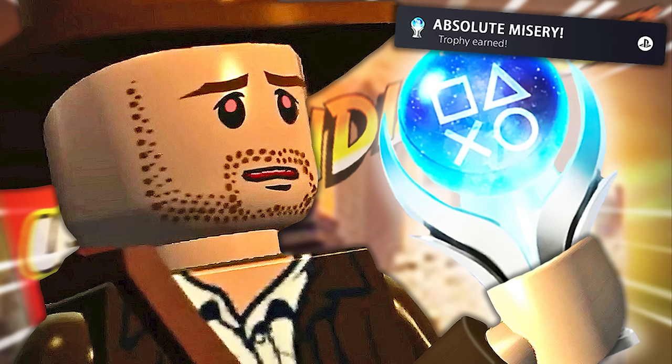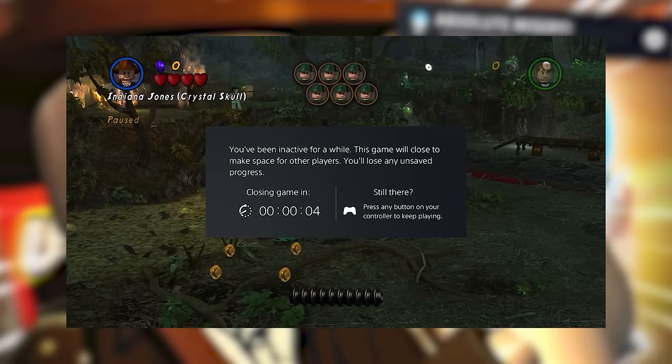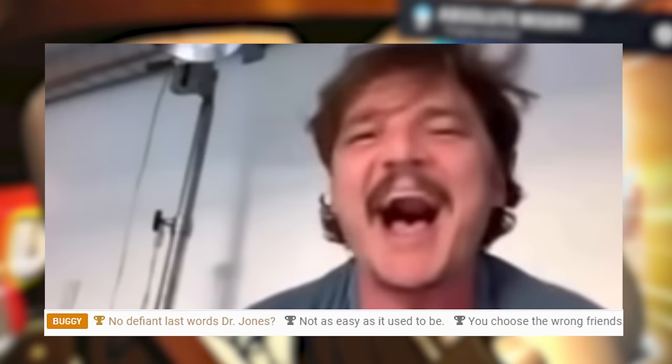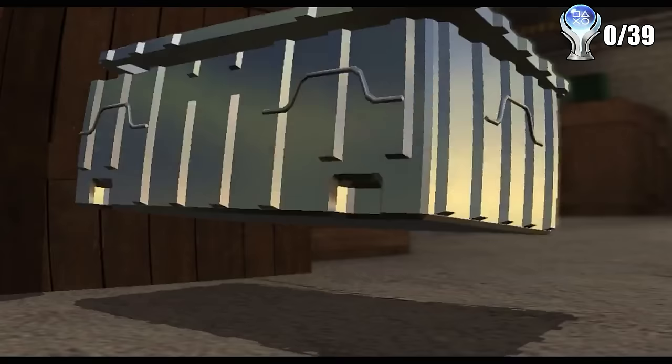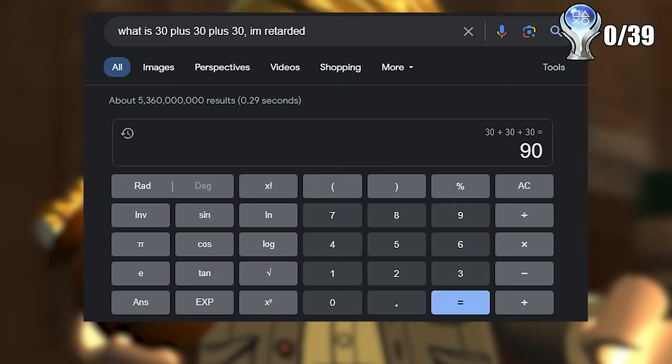LEGO Indiana Jones 2 has a grand total of 39 trophies including the platinum. It is playable on the PS5 through the PS3 game streaming feature, which is still awful. But what's even more awful is how ridiculously bad and grindy this game actually is. The story consists of 30 total story missions with 5 for each movie, plus an additional 5 treasure levels and 5 bonus levels — so in total we have to play a minimum of 90 levels.